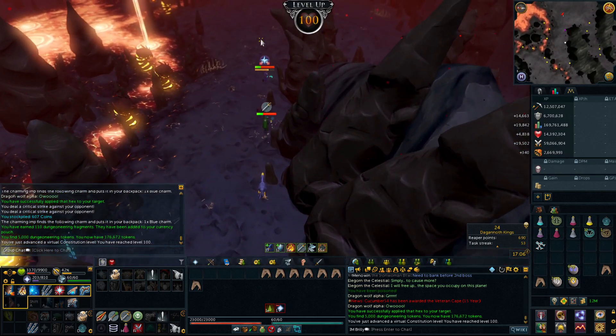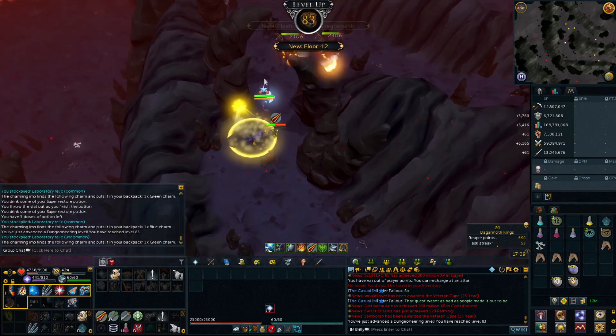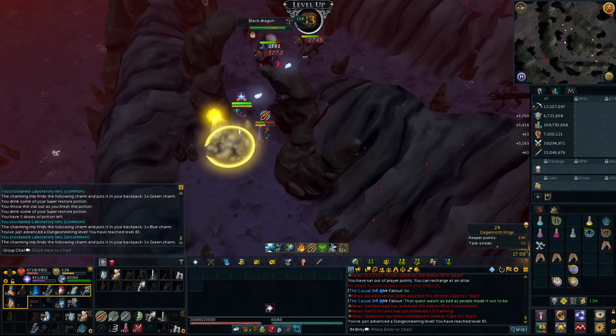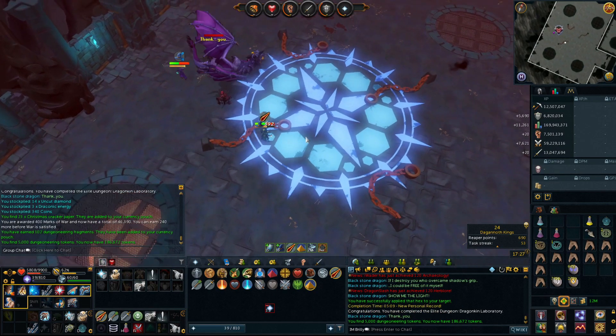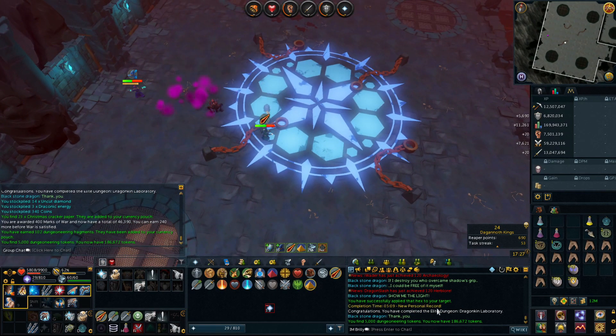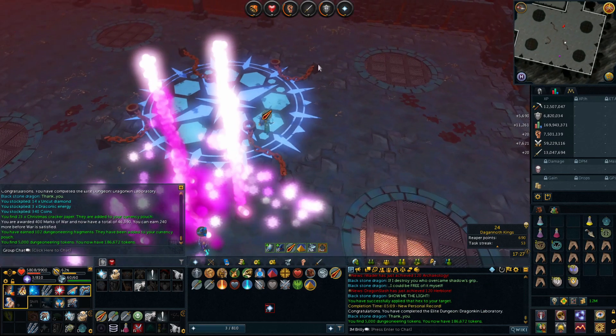Level 83 Dungeoneering - love to get a nice Dungeoneering level halfway through an Elite Dungeon, just what we like. And it's going to be another Blackstone Dragon down - new PR, five minutes. I think it was in a duo which is awesome as well. I literally do not know what I got as a drop - oh, I got three Draconic Energy. That's not too bad, I'll take that.